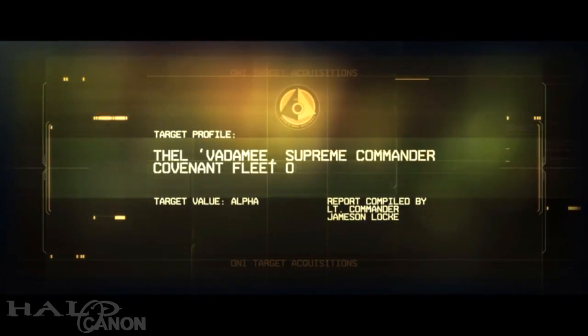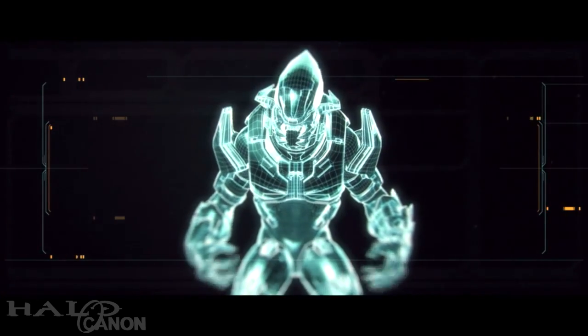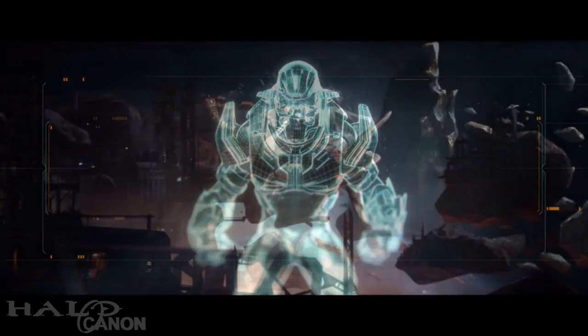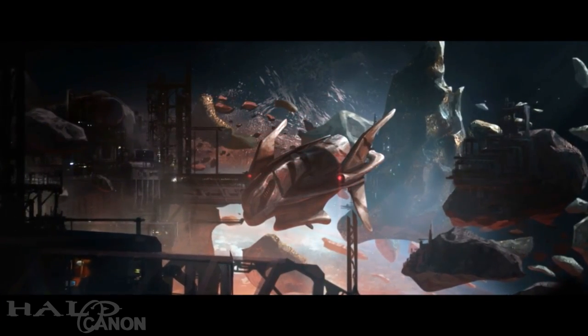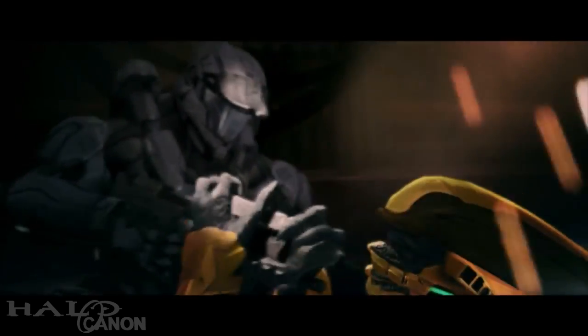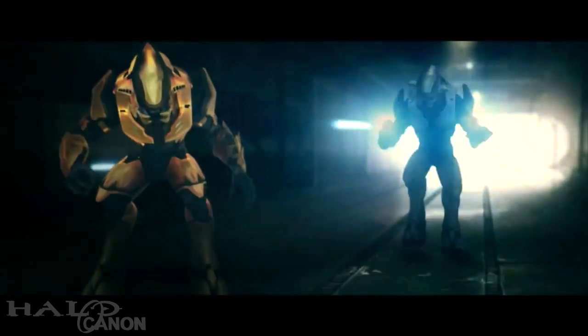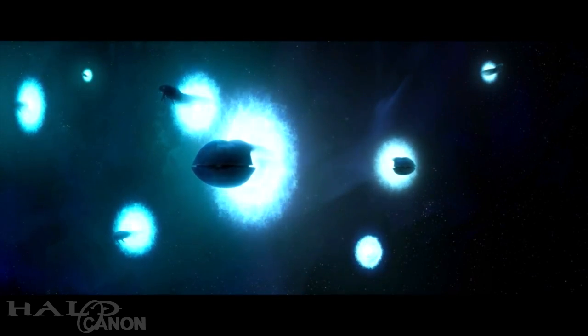Next up, the terminals. The first three terminals are a target profile of Thel Vadim, then Thel Vadim E, compiled by Agent Locke on September 26th, 2552. The videos are excellent and dive into Thel's character, discussing known and new events. We start out in 2535 during the events of the book The Cole Protocol. Along with actually getting to see the Rubble, we also get a brief look at the fight between Thel and Spartan Jai-006 of Grey Team. While it's great to see a member of Grey Team outside of the books, I can't exactly call myself giddy, seeing as he's wearing a Gen 2 Mjolnir Recruit variant. Worse, given current trends, I'm pretty sure 343 is going to try and canonize this. We then flash forward to the UNSC's first encounter with the Fleet of Particular Justice, led by Thel.